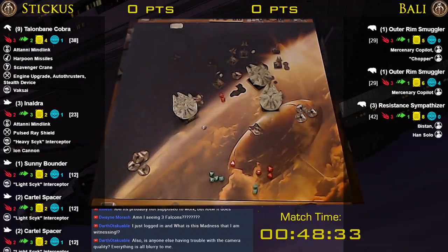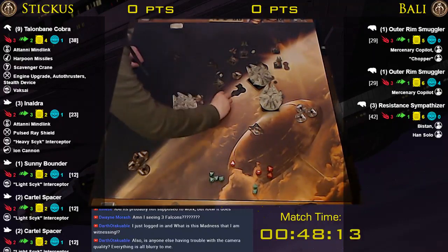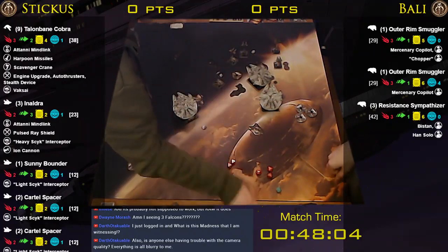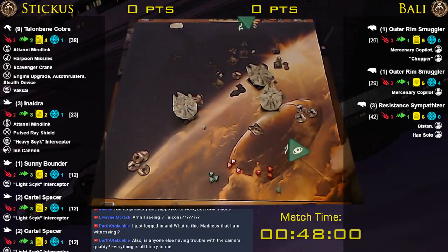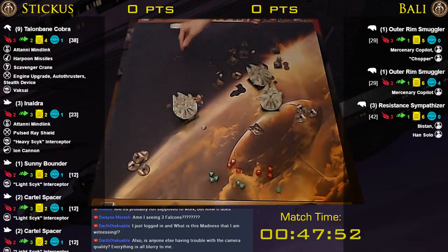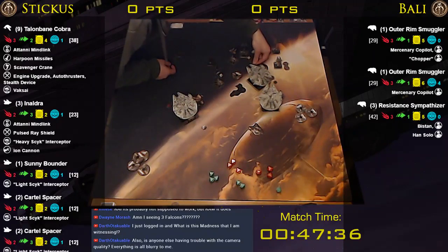This guy has range two — two dice obstructed. I'll spend the focus for a hit and a crit. Blanks — I have a focus. I'll spend the focus. Hit and a crit — weapons failure! One damage. The other guy's range two obstructed — two hits. Not working out so well for me. Take one, spend the focus, take nine... and nine. Your Resistance Sympathizer is at five — five to go.